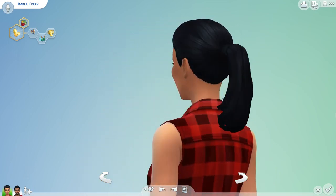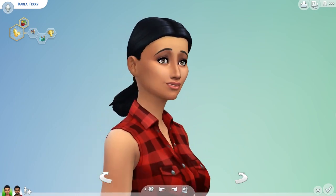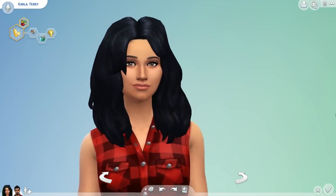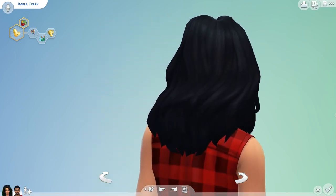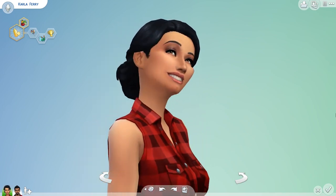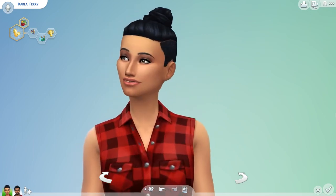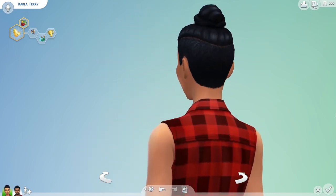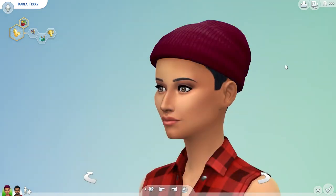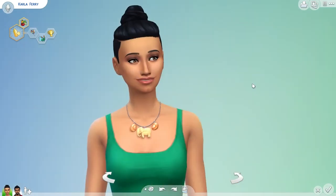Getting back to the hairstyles, you have this really nice little ponytail hairstyle here, and here's another nice little updo — just a low bun. There's also this voluminous hairstyle that I really like; I think this one's my favorite. And there's also this fancier updo, and this bun with parts of the head shaved. There's also one new hat, which is this really awesome looking beanie, available for both male and female sims across all ages, and it comes in a nice variety of colors.